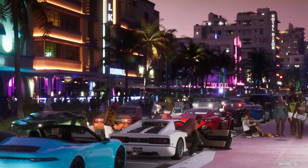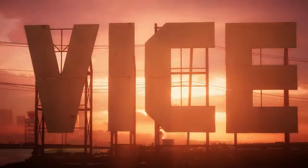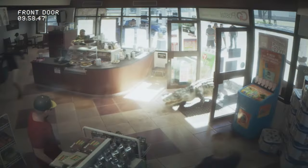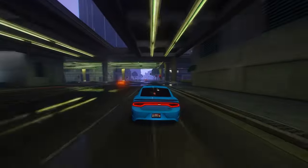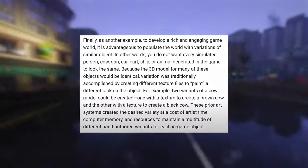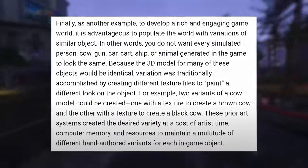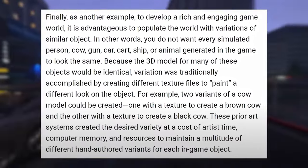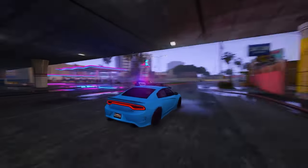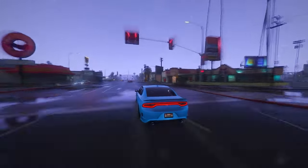To develop a rich and engaging game world, it is advantageous to populate the world with variations of similar objects. In other words, you do not want every simulated person, cow, gun, car, cart, ship, or animal generated in the game to look the same. Because the 3D model for many of these objects would be identical, variation was traditionally accomplished by creating different texture files to paint a different look on the object. For example, two variants of a cow model could be created — one with a texture to create a brown cow, and the other with a texture to create a black cow. These prior art systems created the desired variety at the cost of artist time, computer memory, and resources to maintain a multitude of different hand-authored variants for each in-game object.